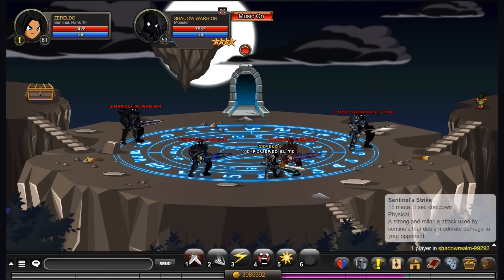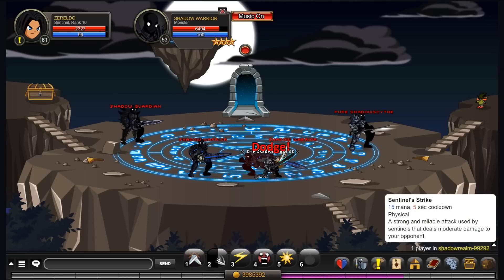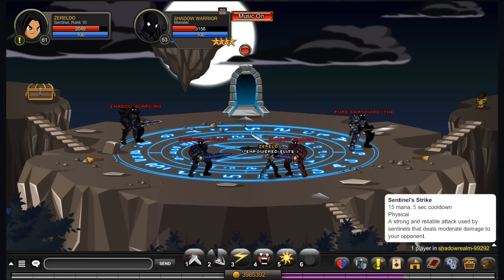Your first move is a base damage strike called Sentinel Strike. This is basically what you keep using to keep dealing damage. As you can see, it's got a nice amount of power behind it — it does more than your auto attack. It's got a 5 second cooldown and costs 15 mana.